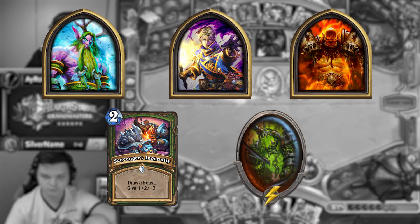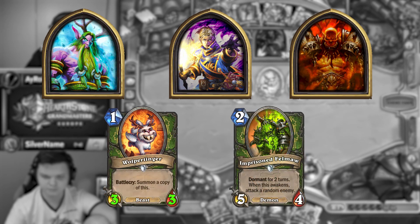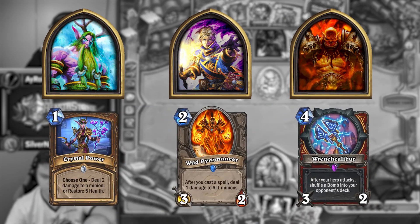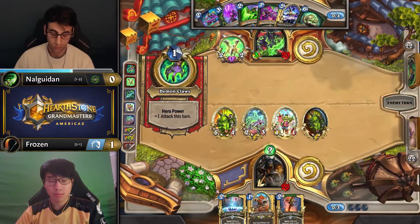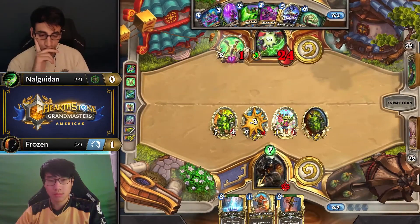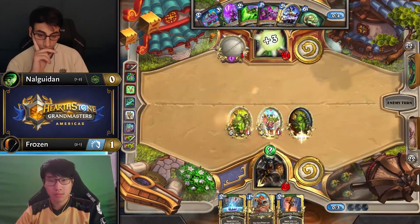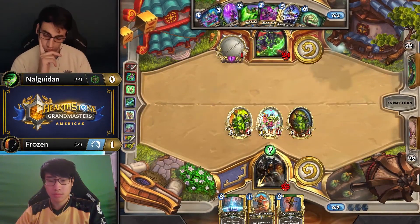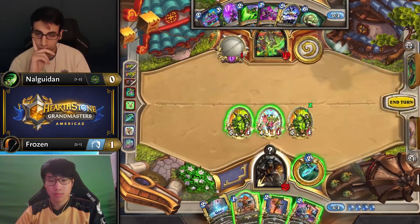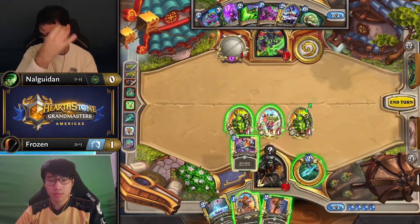While they don't immediately impact the board when played, the stats you get when they're active tends to be more than what the opponent's removal can handle at the time. For the same reason, early Imprisoned Felmaw is your best shot against Facehunter's poor matchup of Soul Demon Hunter. The 4 health statline is resistant to both Soul Sheer and Shard Shatter Mystic, so it can be highly problematic to remove, as Frozen demonstrates.